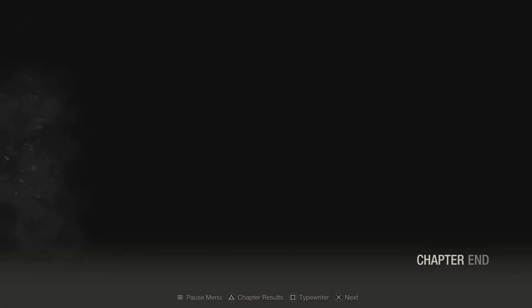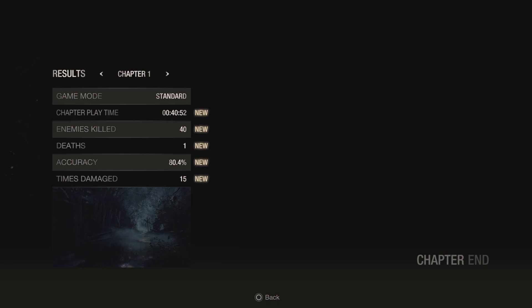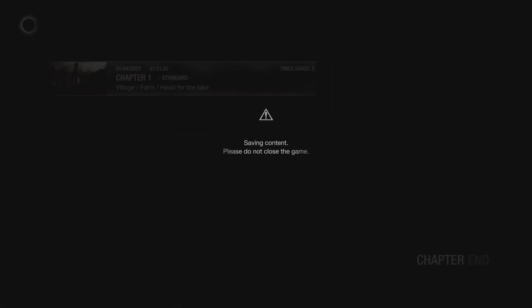Chapter end - chapter results - completed. Completion points can be used to purchase items in the extra content shop. 80% want death - could be wise. All in all, happy with that.